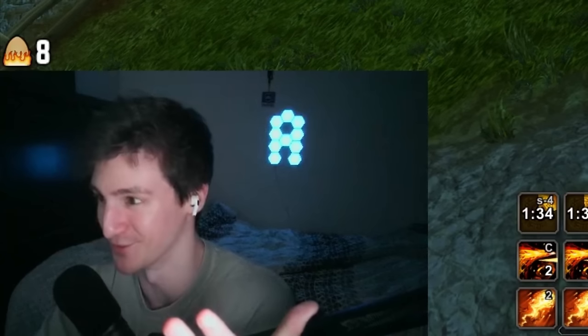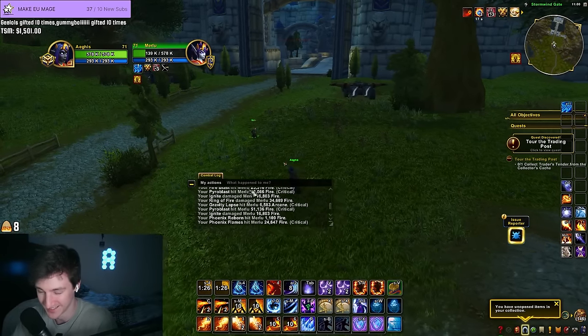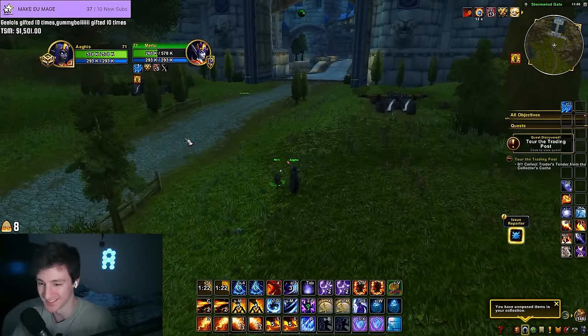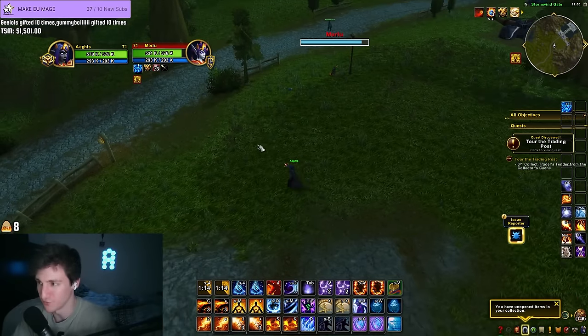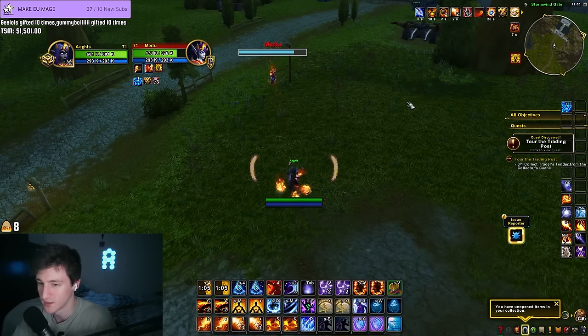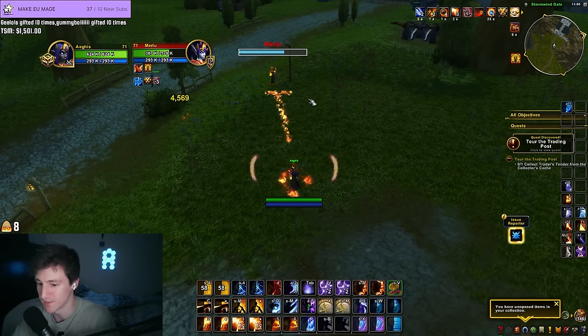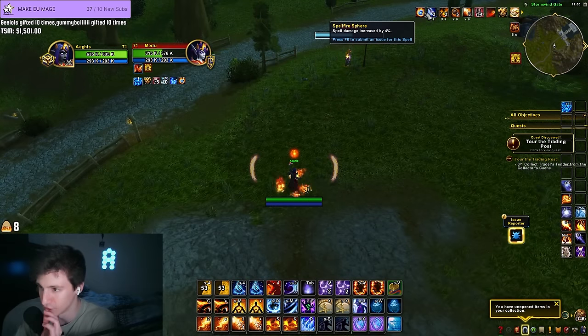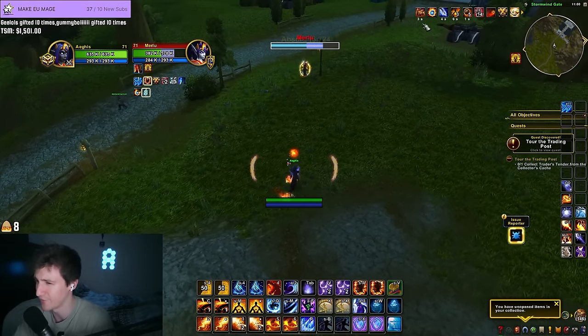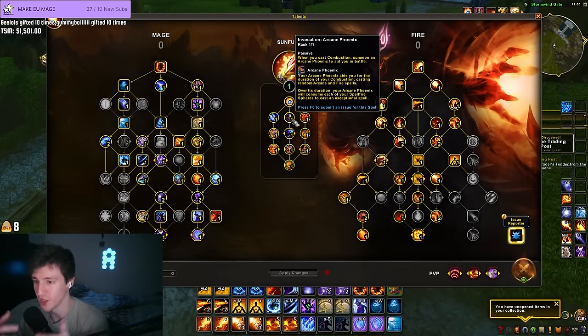I don't know what those meteor things were at the end there, but there were some meteors. One thing I want to test — we have three generating. I gotta spend a proc. Okay, so we get a Spell Fire orb as soon as we spend this next one. With this orb or sphere we do 4% increased damage while we have it, and then after six more Hot Streaks we get another sphere.